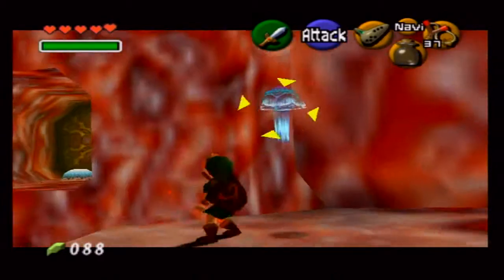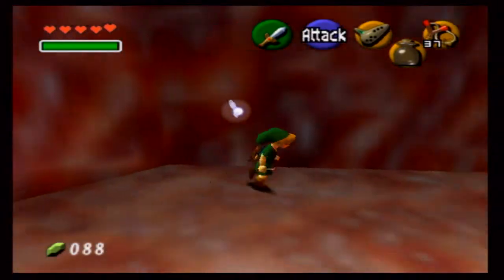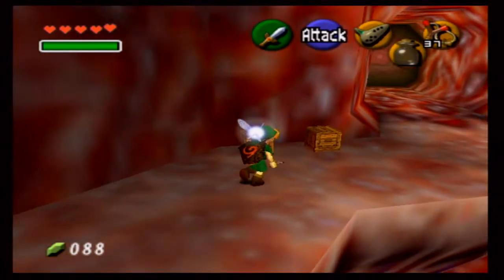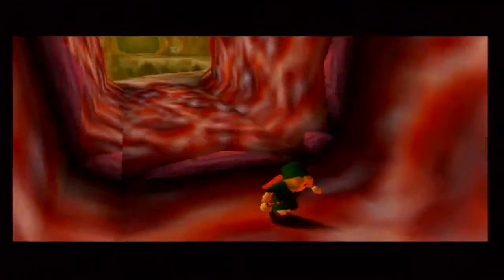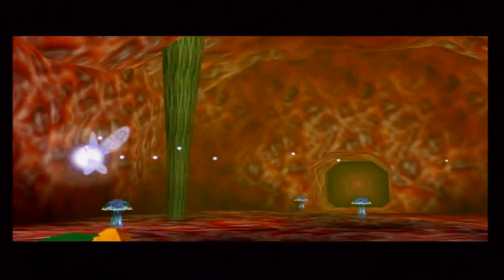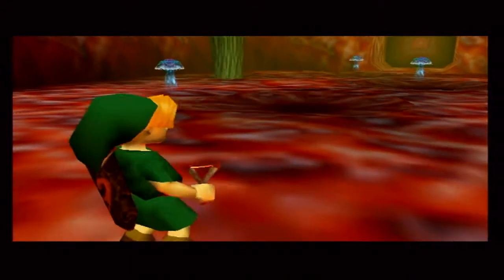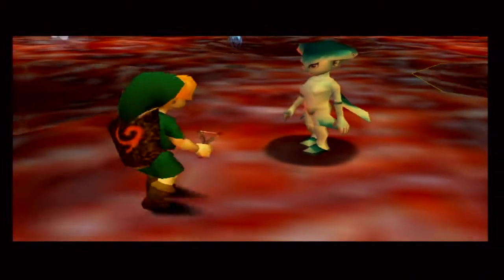These jellyfish — you really can't do much about them actually. You can use your fairy slingshot to bounce them away, but other than that you really can't kill them. The item here will allow us to kill them because it's going to be very important to kill the boss of this dungeon. Anyway, we're going to be dealing with one of the most annoying factors of this dungeon.